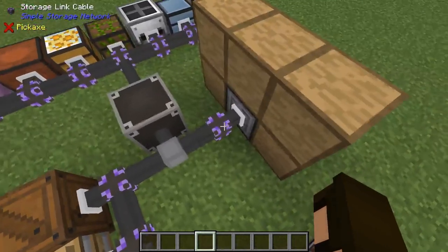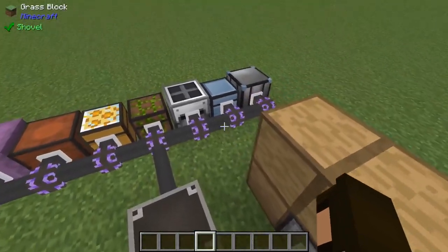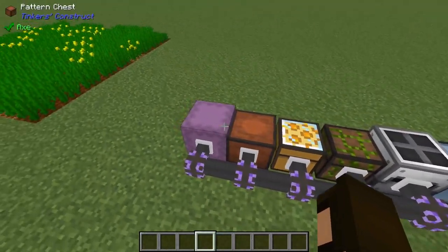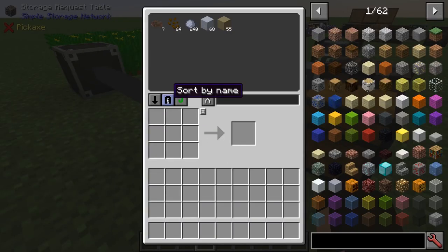The storage link cable will connect to pretty much any inventory, from drawer controllers to apiarist chests to black hole units. The mod plays nice with JEI and due to its simplicity really doesn't need much in-game documentation beyond that.